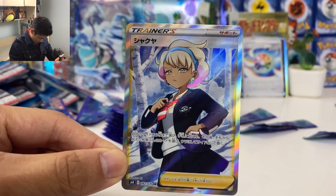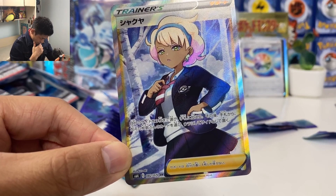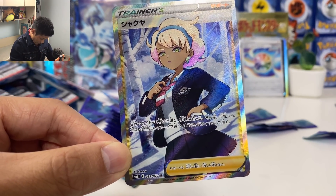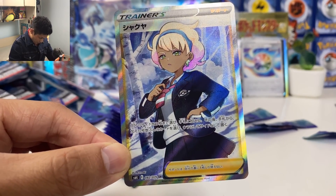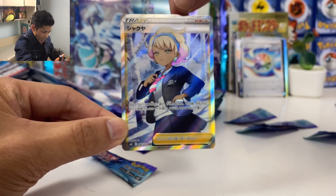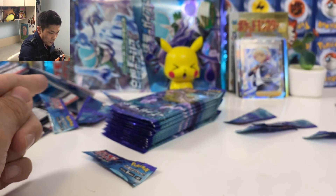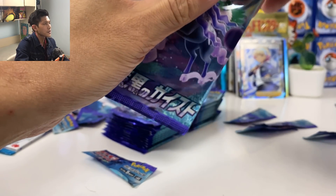What's her name? Peonia — yes! You can look at three of your prize cards and swap your hand with three of your prize cards. Wow — we did pull that full art! At least we have one full art supporter card.